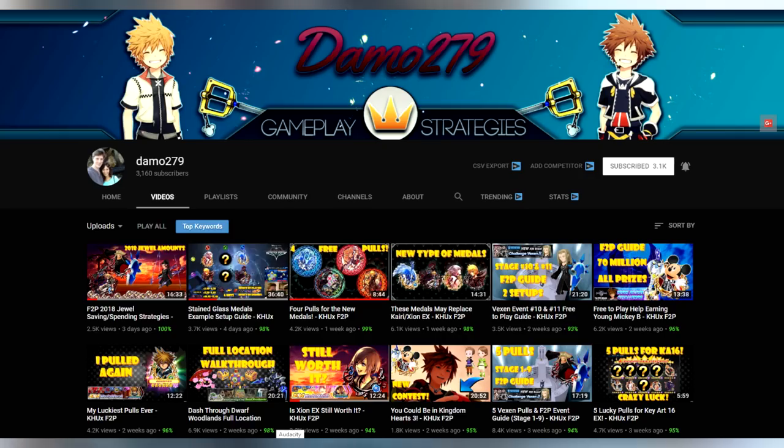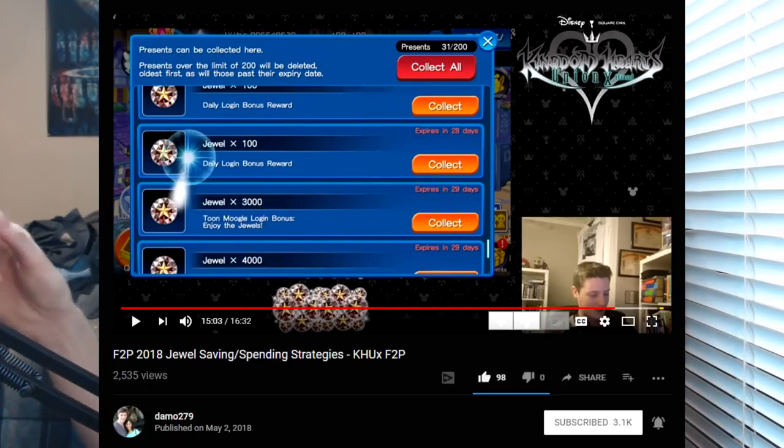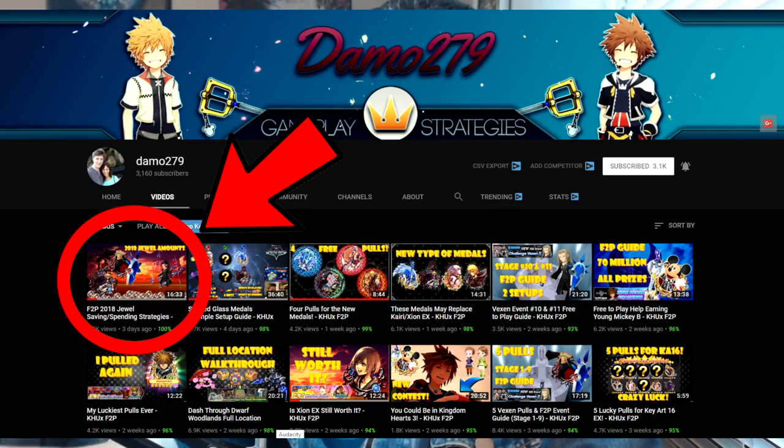Before we start, I want to give a quick shout out to my friend Damien from Damo279. If you haven't heard of him, he's another Union Cross YouTuber who does a lot of really good free-to-play type videos. He recently made a really nice compilation guide on how exactly to save your jewels, what to expect, the total amount of jewels you can expect to save throughout the month, as well as some future things to keep in mind. It's called Free to Play 2018 Jewel Saving Spending Strategies. If you're a free-to-play player, you might like his channel too.